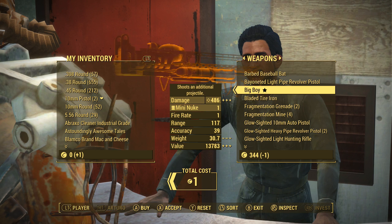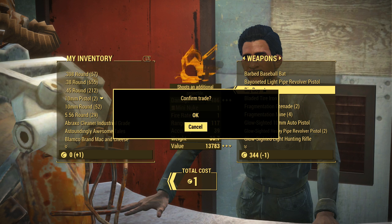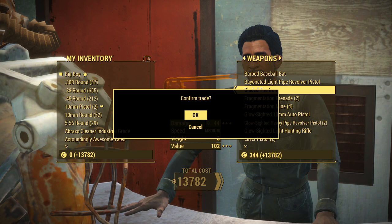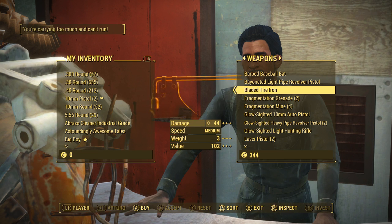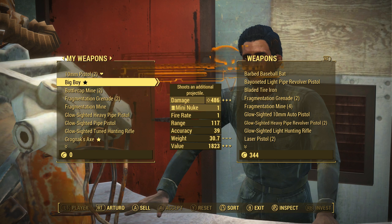So let's go ahead and try this out. Okay, as you can see it did not work — the way we know it didn't work is because the Big Boy did not transfer over to my inventory. There we go, now you can see that it did work. The Big Boy is now on my side of the inventory screen for the trade, and it popped up with a trade confirmation screen. So if you see that on your own screen — that the item is on your side of the inventory and you have this confirmation pop-up — just go ahead and accept it, and then you will have the item you just did the glitch with. As you can see, I now have the Big Boy.